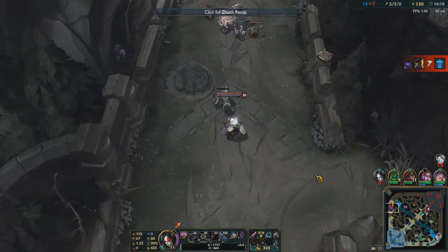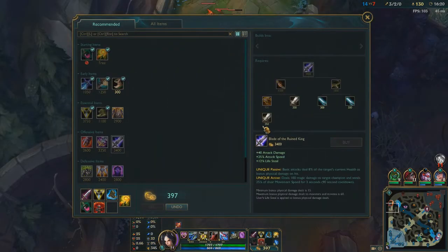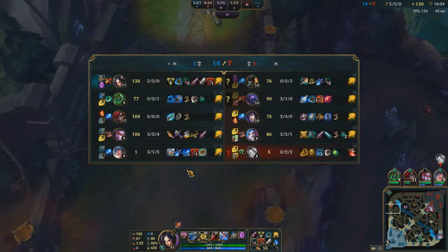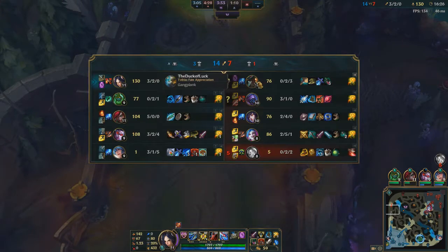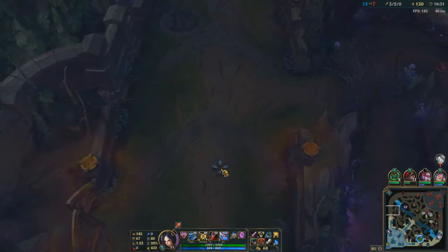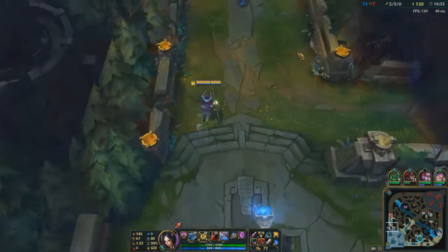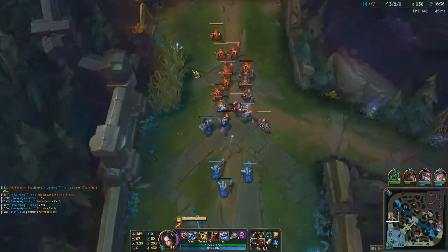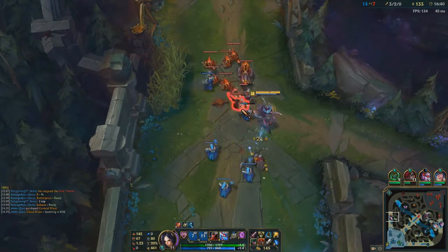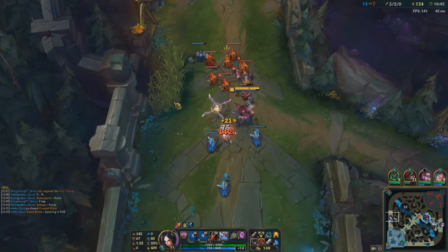I might go for Bork next actually. I think I'm strong enough to get a Bork — especially with how I've got about 60 CS in front of Gangplank. Damage wise, he outscales me later with his crit barrels, they're just crazy, but I don't think he's going to get to that point this game.